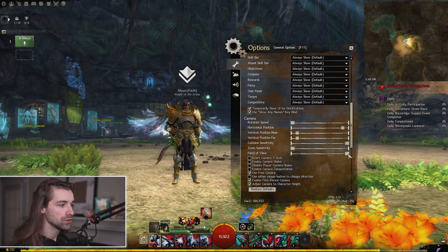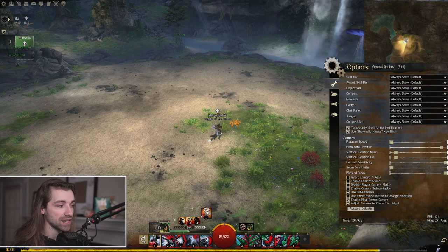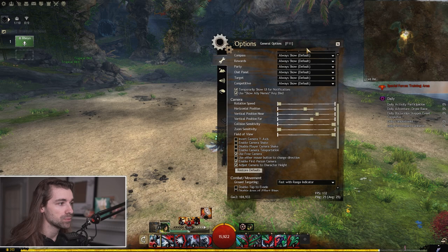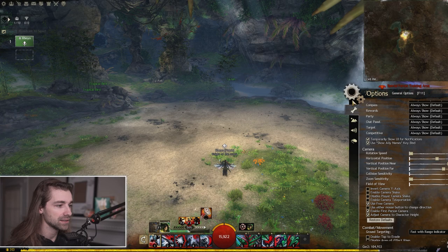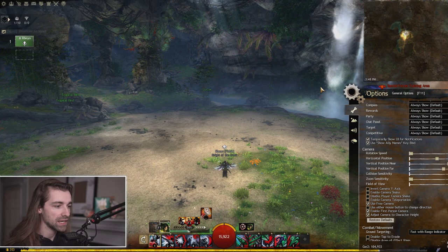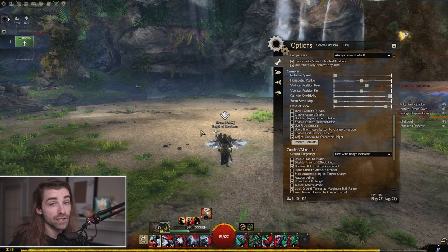I keep rotation speed all the way to the left. For field of view, I keep it all the way to the right because in combat I can view out very wide and see everything happening. I have my vertical position dead center, which is default. I set my far position at about 60% and near at about 70%. In PVE I want to see a majority of what's in front of me, whereas in PVP you need to be more aware of your surroundings — you might want it a bit lower to get a better gauge of what's coming up behind you. I like to see things as wide as possible.